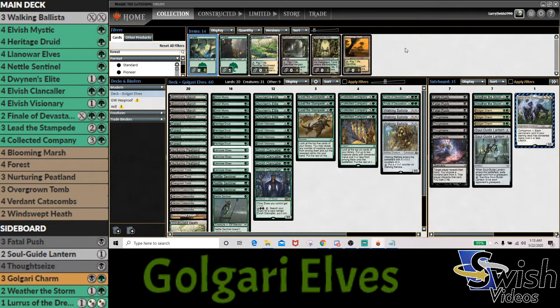To further influence Heritage Druid in the long term, we have Dwynen's Elite — when we have another Elf, we get another 1/1 when it enters the battlefield. Elvish Visionary lets us draw more Elves so we can keep the train going. Then we have some of the payoff cards such as Elvish Clan Caller, which is a lord that can also search up additional Clan Callers throughout the game. We've got Lead of the Stampede and Collected Company for additional card draw to out-advantage our opponent. Collected Company is obviously always a super good card and should be pretty powerful in this deck.